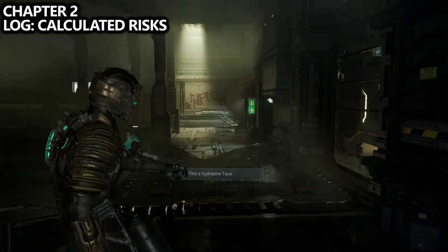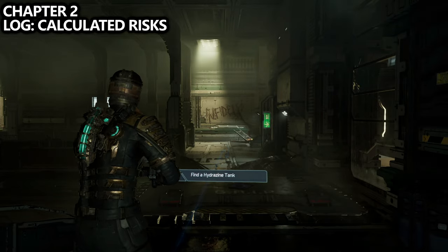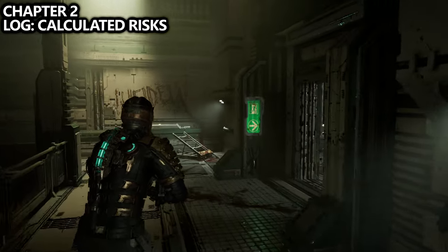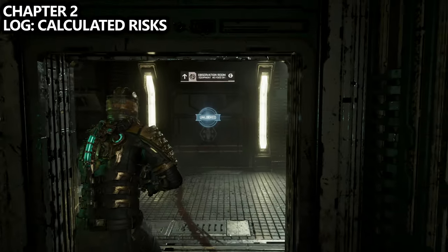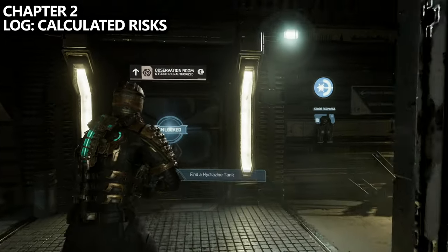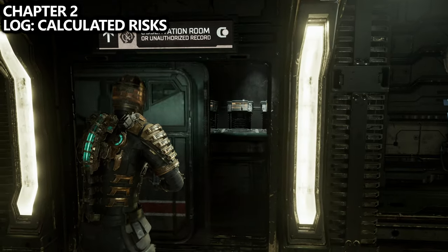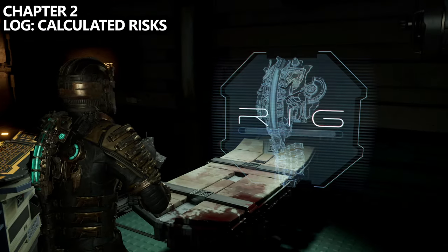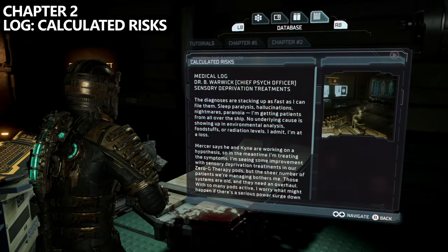Take the elevator from the circuit breaker we were just at. There will be some enemies and you'll have to use Kinesis to make a bridge to cross. If you follow the waypoint, it takes you down the hallway to your right, but there's a pretty obvious room directly in front of you known as the Observation Room. Go inside and find the text log called Calculated Risks on one of the beds.